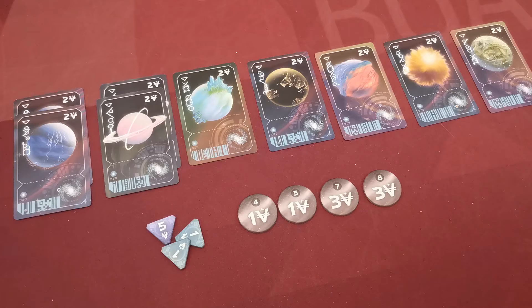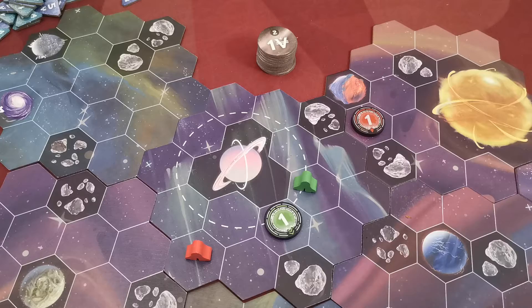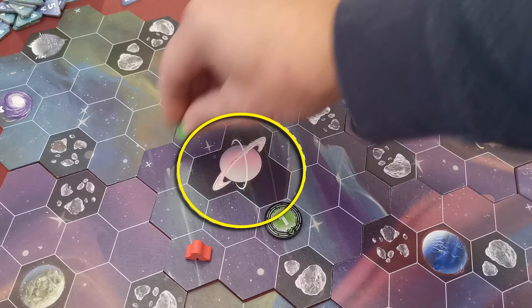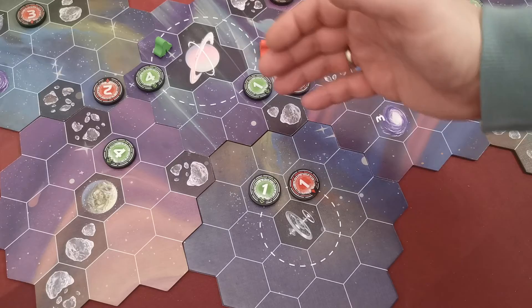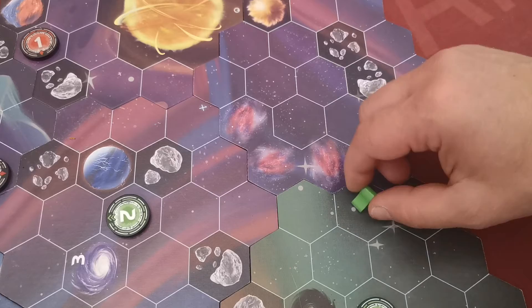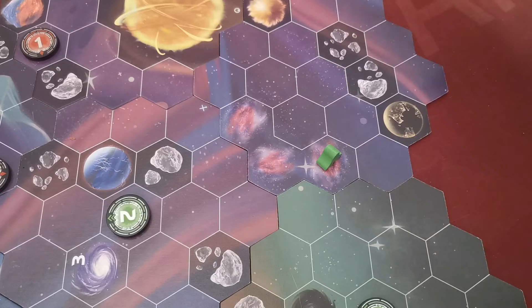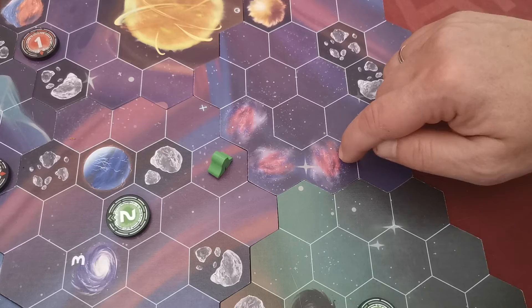The player with the highest score wins; ties are broken first by most passengers delivered, then by most point tokens, then all tied players share the victory. There is an orbit in the space station and the big ring planet — if a ship is on a dotted-line hex, the player can spend one energy token to move to any other dotted-line hex on the same circle. The big ring planet is the only planet where players can place any number of their wormholes. Nebula hexes allow a player who steps on one to move again for free to any adjacent hex, chaining until they leave; the player pays energy to enter a nebula but never to exit.